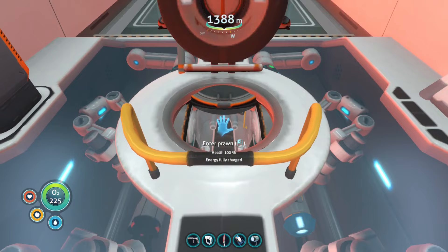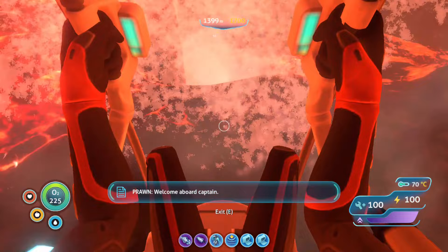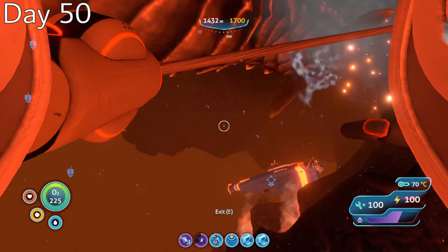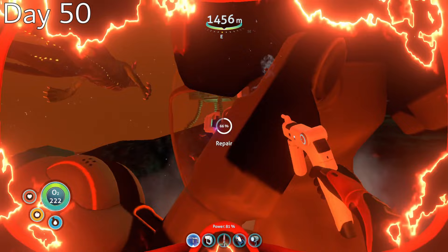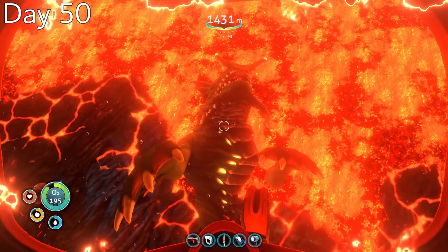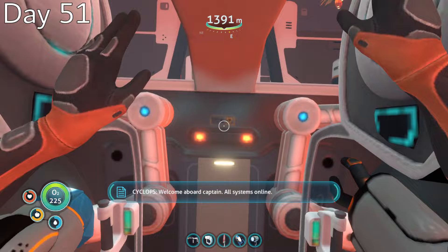If my goal was to become a part of the 4546B food chain, I would have done that a long time ago, so I decided to not take any chances and fight the thing from the relative safety of my prawn suit. What was supposed to be a really epic fight turned out to be somewhat anti-climactic when the sea dragon kept clipping through the ceiling and the walls where I couldn't get at it. Still, the beast put up quite a fight, but after backing off to repair a couple of times, I eventually emerged victorious, taking a picture of my fallen adversary as it slid into the depths of the lava ocean.